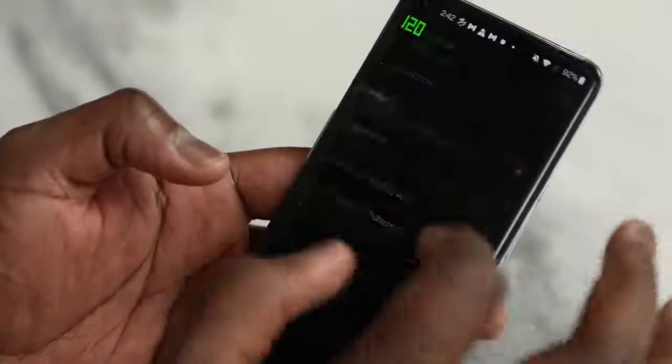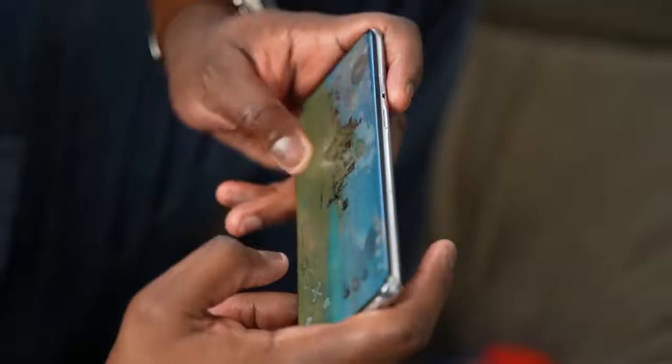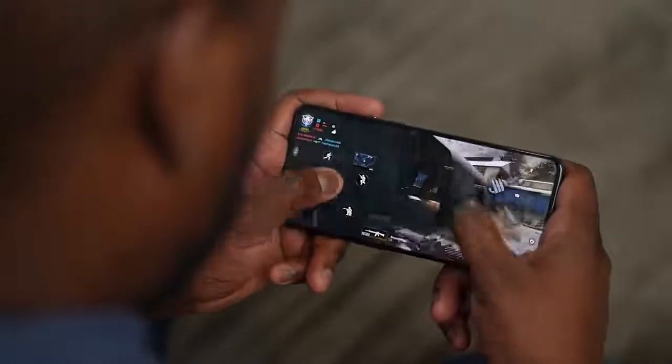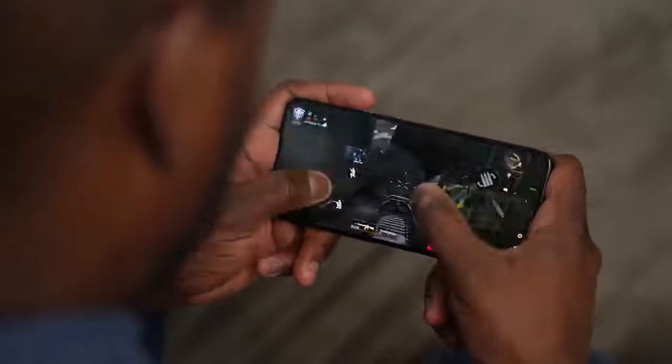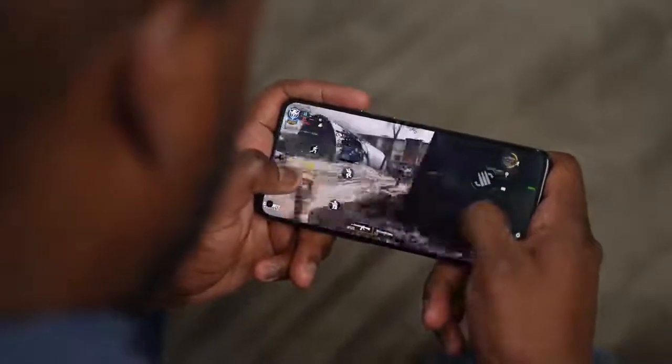The OnePlus 9 Pro also has something called HyperTouch. HyperTouch is great in certain games — it moves touch sensitivity from 240Hz to 360Hz. What does that mean? Honestly, it's best experienced. When playing games like PUBG Mobile, Call of Duty Mobile, or League of Legends — the three games that currently support it — it feels absolutely butter smooth. You feel like you're just gliding through, with really nice controls and a very fast refresh rate.